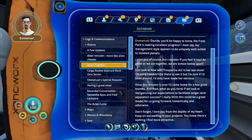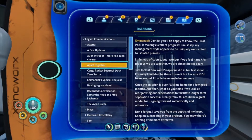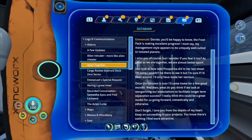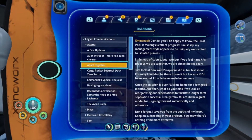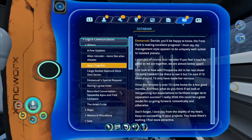Another PDA — this one from management to David: 'The Frostpak is making excellent progress. My management style appears uniquely suited to isolated planets. I miss you of course, but I wonder if we're almost better apart — just look how well Prosperina did in her last show. Once this mission is over I'll come home for a few months, and then — what do you think about reorganizing our expectations to facilitate longer-term separation success? I really think this could be a great model for us romantically. Don't forget I love you from the depths of my heart.' Still kind of weird, but sure.